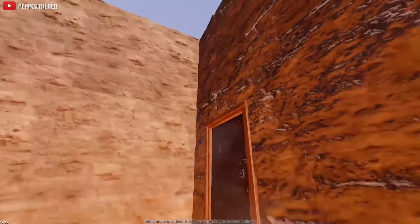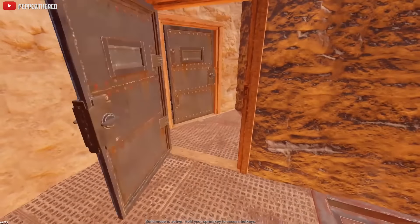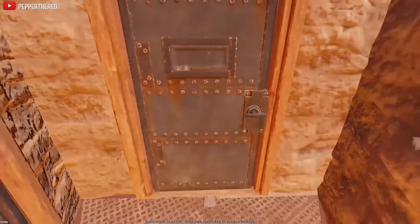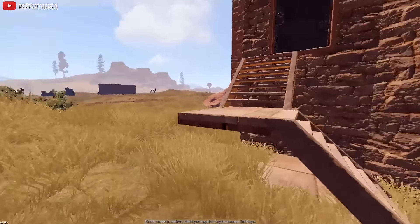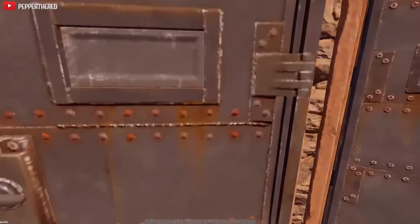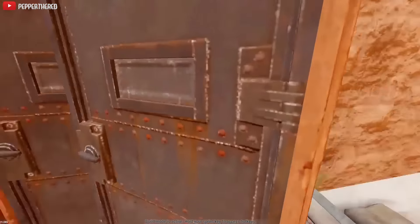Make sure you build your walls high enough so that raiders can't get to the roof and C4 right through your ceiling. A second floor also gives you the option of a back door, which is very important in bases like this. Once you're all done, place some lanterns, maybe a sign — make the place look pretty.